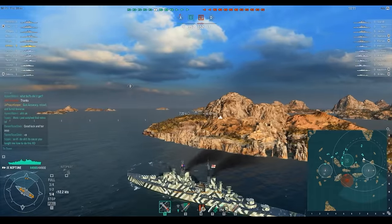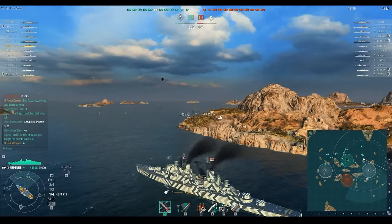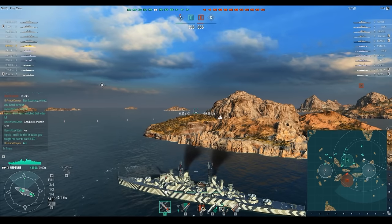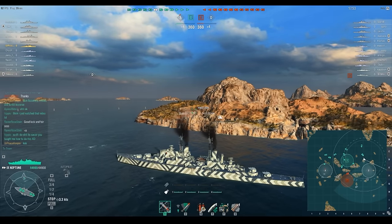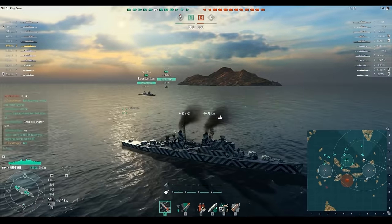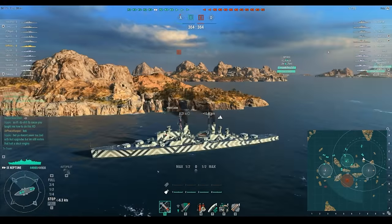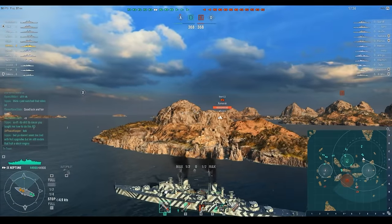On Estuary with four capture points, it's very difficult to do well if your team isn't willing to split to go to both A and D. You have to hold at least two caps to offset their points, and three is definitely preferred. If you're unwilling to split, you'd better move very quickly and steamroll whatever side you're pushing.